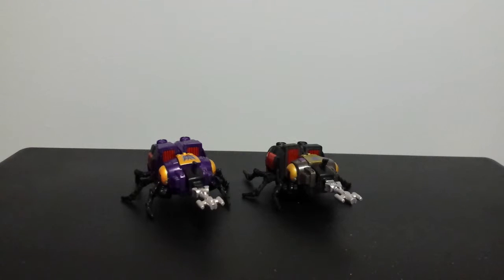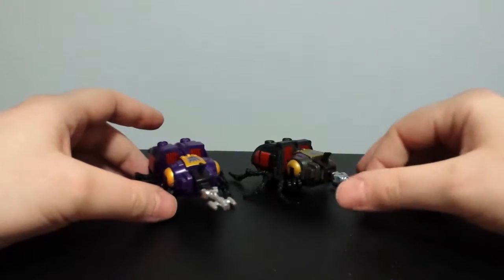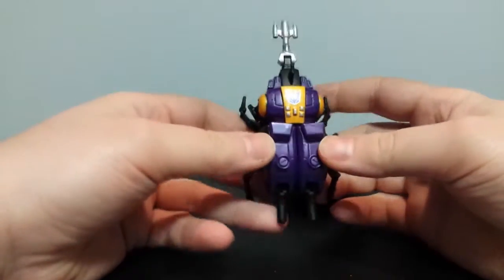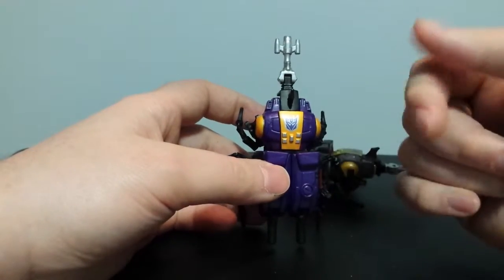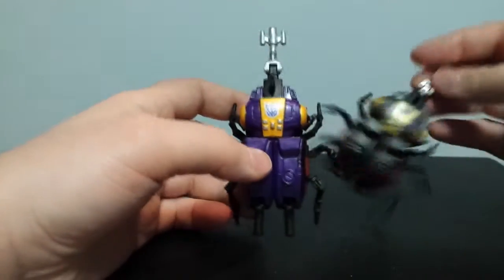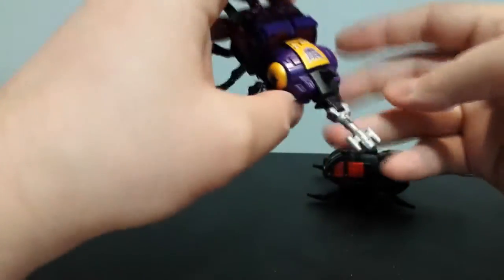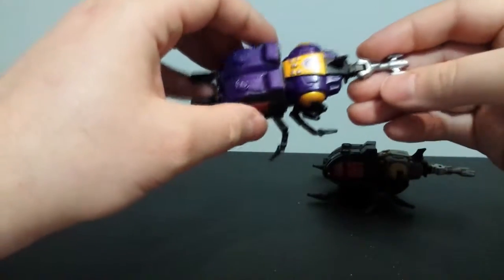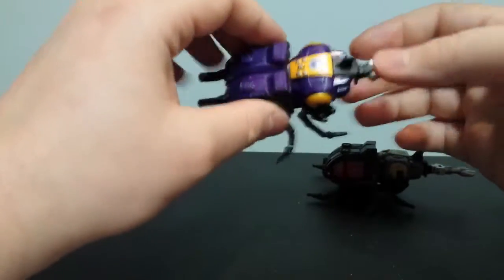As promised, this is my custom Bombshell video. This is the Hasbro on the left here, and this is the Takara version on the right, which I've modified a little bit. I really like this guy, but he's too purple. I wanted him to be more cartoon accurate. This logo is really good compared to the Takara one, but other than that he's not as accurate. I also colored this with a metallic silver pen, so that's why he looks slightly different than you'll see him on the pegs.